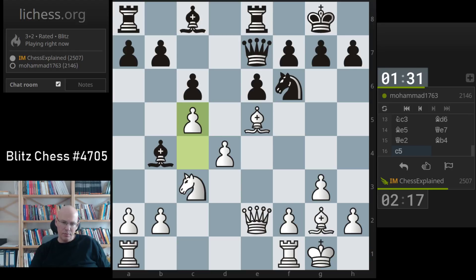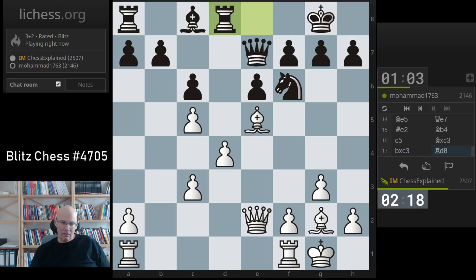He's got the d5 square but that is not super important here. Taking would be a huge positional error — it opens up the b-file, it allows me to play c4 later to control d5. So taking is not a good idea. If he goes knight d5, okay, that's just wrong — the kind of move you can only play if you think the alternatives are downright lost.